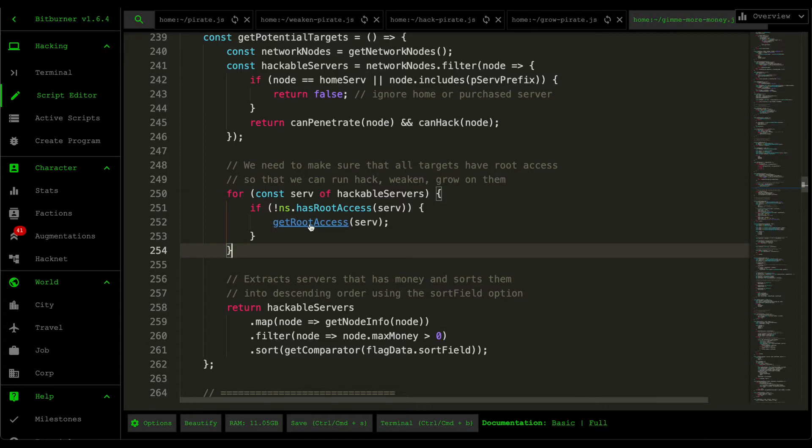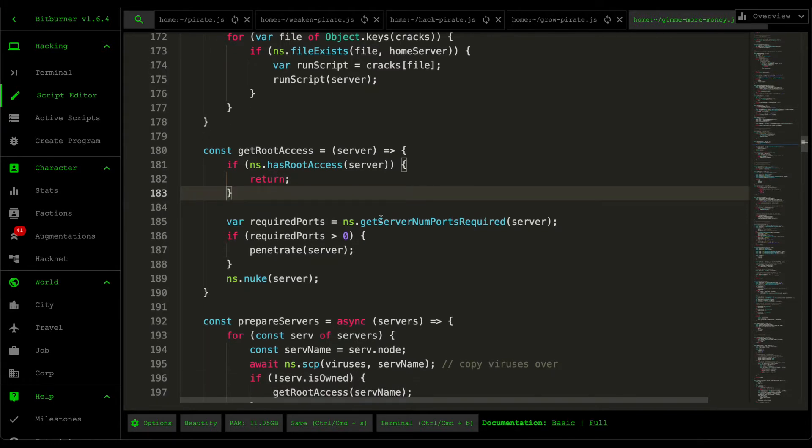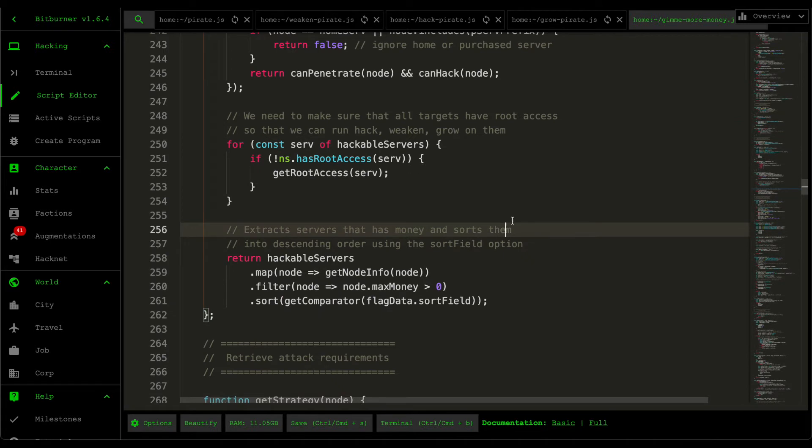The get root access function checks whether we already have root access — if so it just returns. Otherwise it checks the number of required ports, and if any need to be opened, it penetrates the server by going through each cracking script on the home server and running it on the target. After opening all the ports, it nukes the server to gain root access.